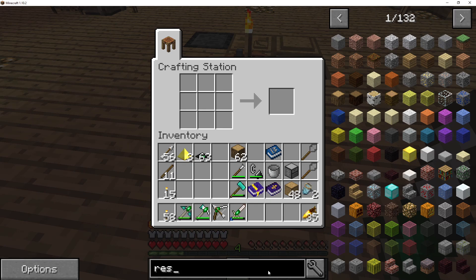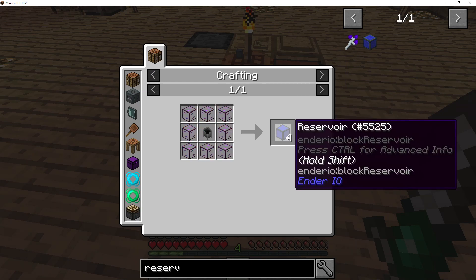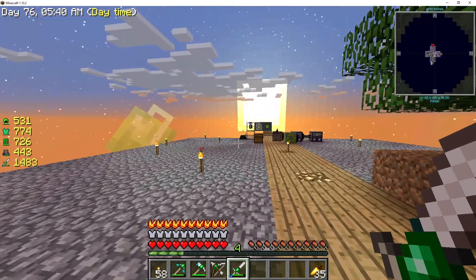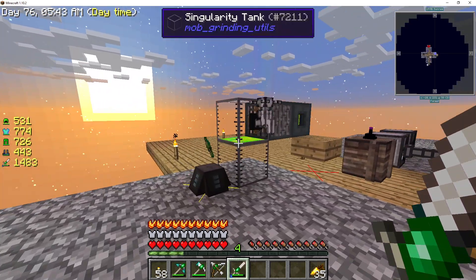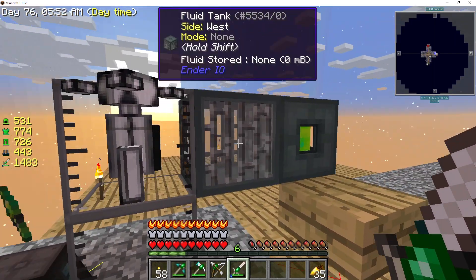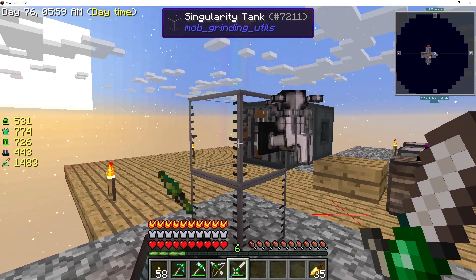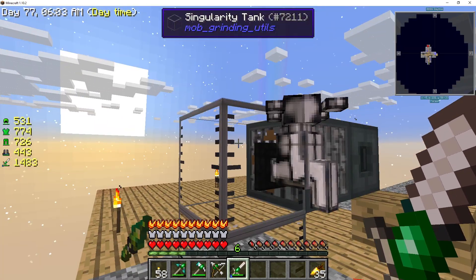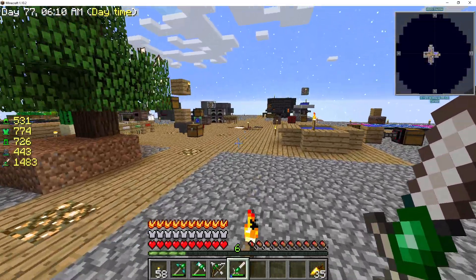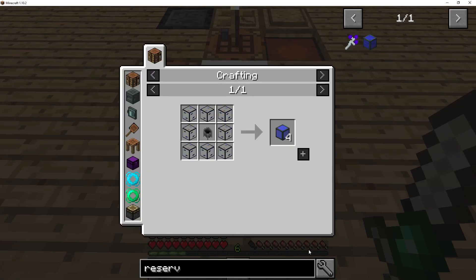It occurred to me that I could do an Endervore reservoir, and that might help me collect the XP out there. What I have is not working as well as I'd like — it's collecting XP, I get the little tap, but this one only holds 16 buckets and this other one, I thought these singularity tanks would connect but they don't. I guess singularity means just one.